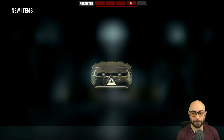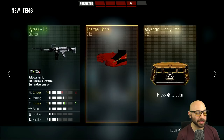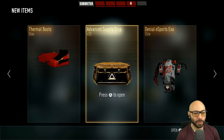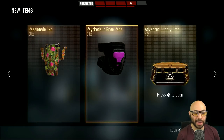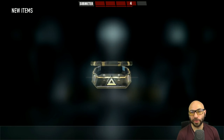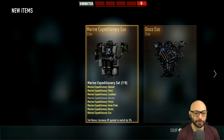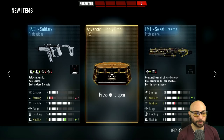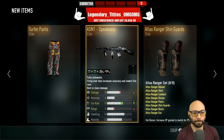Thermal Boots — reminds me of some Nikes I had when I was 12. Ameli Averter. Number 25. Passionate Exo — I think I've got one of those. Psychedelic Knee Pads — are those new? Are these completing some sets? EM1 Sweet Dreams. Number 24. That'll look very psychedelic to me. I'm also missing Marine Expeditionary Gloves. Disco Exo — got one of those. Solitary, not Akimbo. Number 23. That's what I call a combo — legendary! OMG!